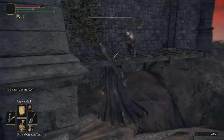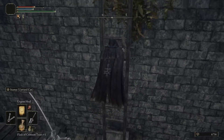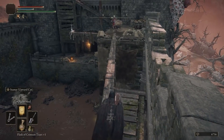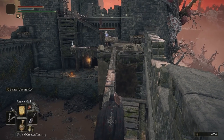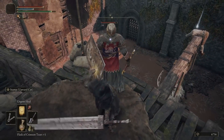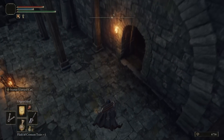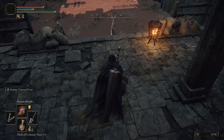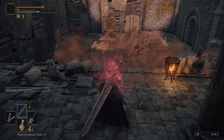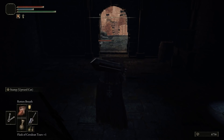You can't get in the front door, so head to the back side — there'll be a ladder. Be careful because that archer likes to hit you with his rain attack. Once inside Fort Gael, sneak across the beam, backstab the guard so he falls down, then drop to the lower section. Grab the chest item, then use your entire FP bar of Rotten Breath to apply Scarlet Rot to the lion. Hide in the room and let it tick down.